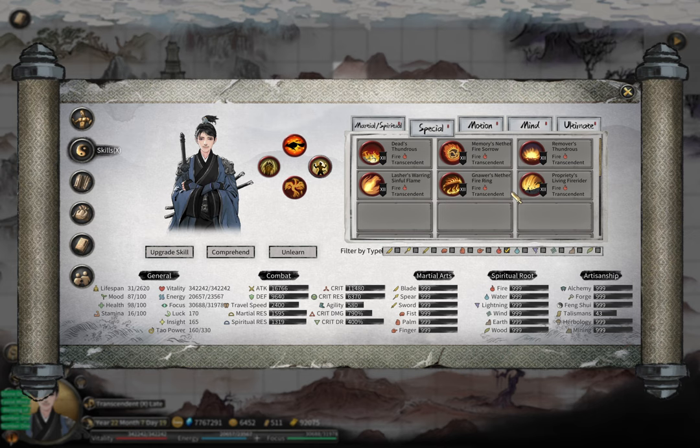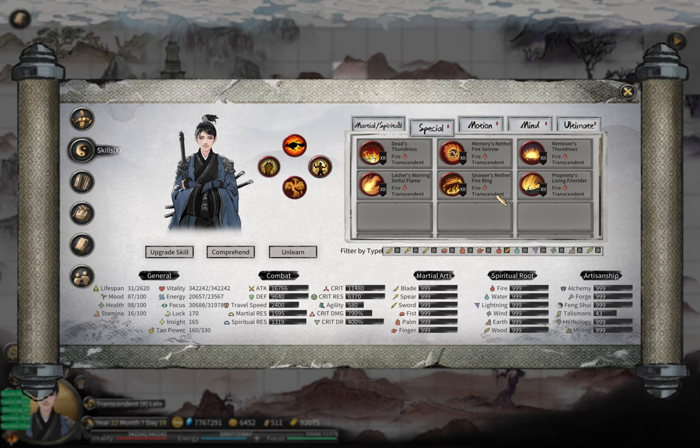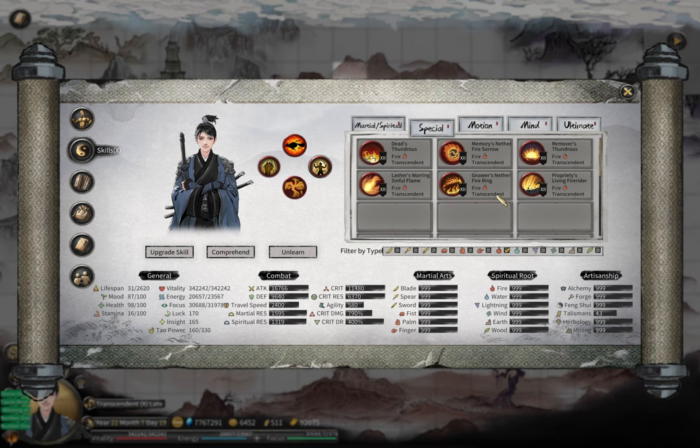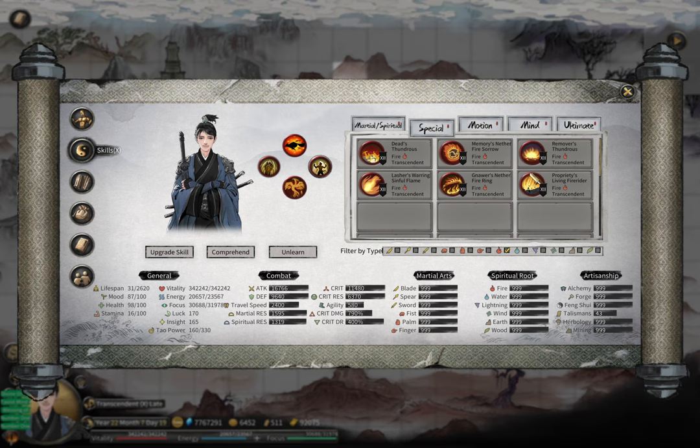To be honest, showcasing pure fire special skills may not even be necessary, because from my fire build showcase you can see I'm using all six different types of special skills and the difference between them is very little. As long as you know how to build a fire build with the correct mind skill, it doesn't matter which special skill you choose.